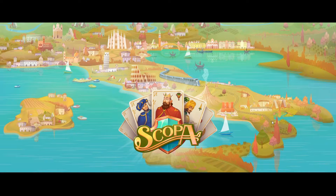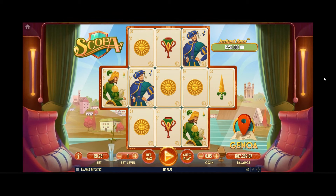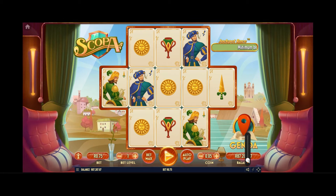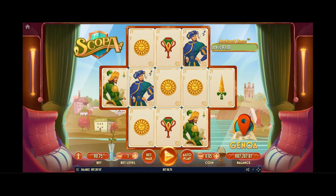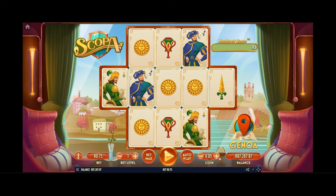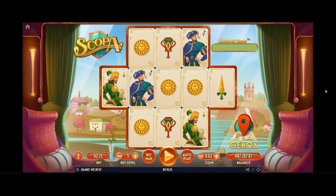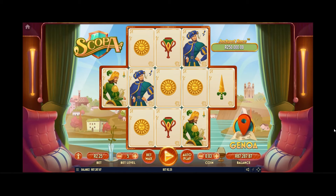Let's see how the odds look and jump into the game itself. There's a jackpot race going on at the moment in Hollywoodbets — for those who don't know, I'm not entirely sure how it works. I haven't looked into it. Minimum bet to join the race is one rand. So I'm going to pump up a stake a little bit — drop the coin size down, put the bet level up, and give this a bash.